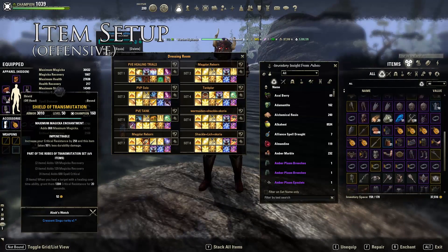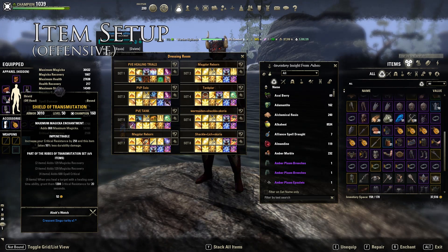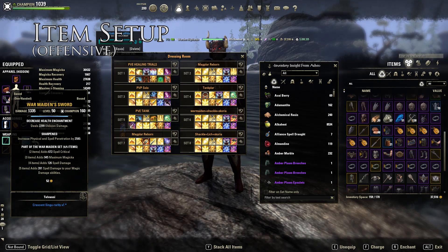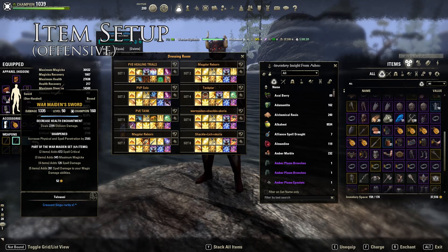For the back bar you could use anything with a Magical Recovery two-piece bonus — Transmutation, Leech, Seducer, something like that. Just make sure it's Impenetrable or Sturdy on the shield — really important. Use Max Magicka for bigger heals. For the back bar weapon trait, use Defending. If you want more healing, you can go Powered as well — Powered is really good next patch. I might switch to Powered next patch since Defending is getting slightly weaker. Preferably don't use a Hardening enchantment; use increased Weapon Damage instead. On the swords, use Oblivion damage — that's the best option so far.